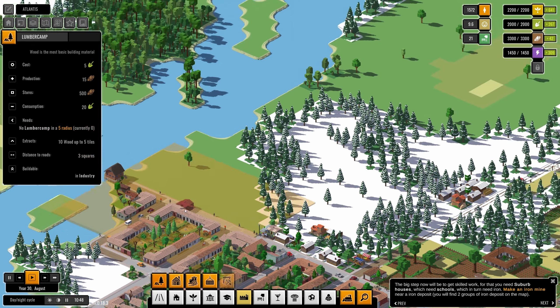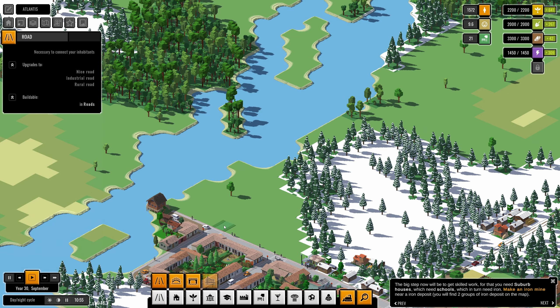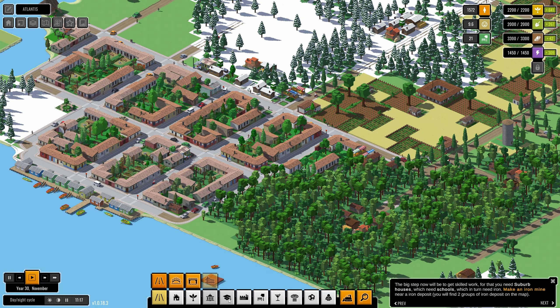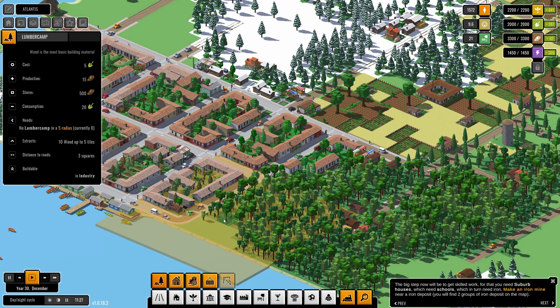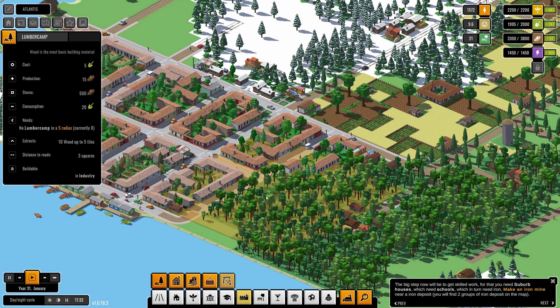I'm thinking we might build this area out. I'll bring some roads into here and maybe into there. I'm a bit concerned about encroaching on the wood production area, but we have so much wood here that it shouldn't be a problem. Is it possible to get a lumber camp in here? Yes — over there! I'll bring roads over here to get a bit more wood; it's very dense with trees in here.